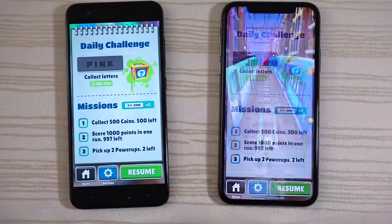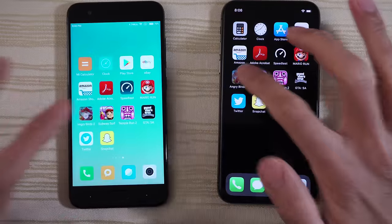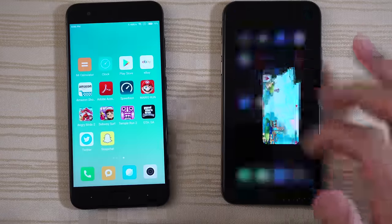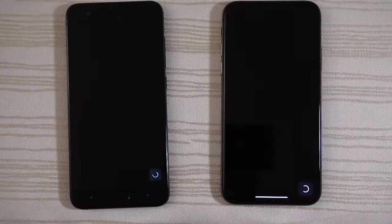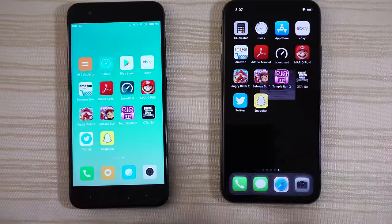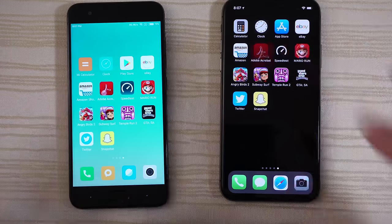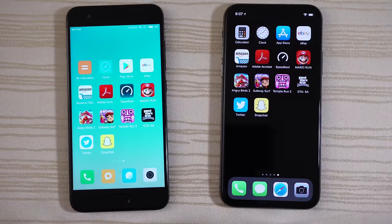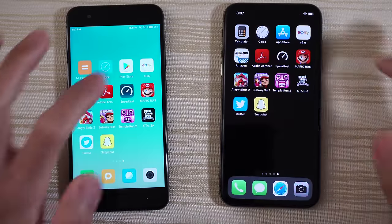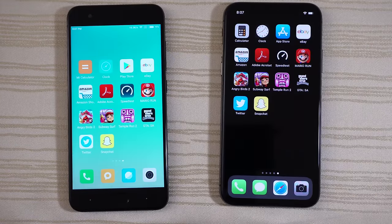Subway Surf — ready to resume as well. Angry Birds 2 — ready to continue. Mario Run — and this game is resuming right where it left off. Speed Test App — ready for another speed test. Adobe Acrobat Reader for your PDFs — ready to go. Amazon Shopping — right where it left off. eBay on both — right on that chainsaw, ready to go. App Store and Play Store — right on that Lyft app, ready to download.